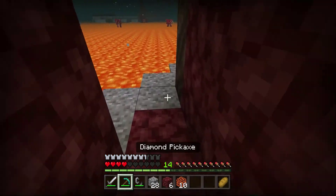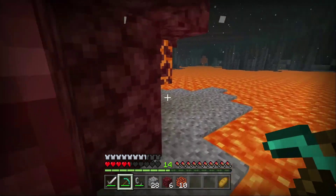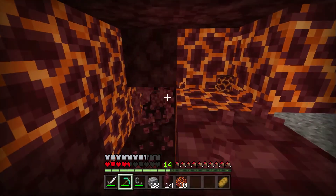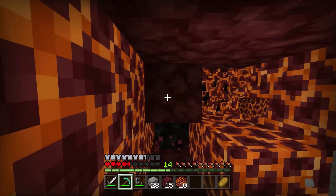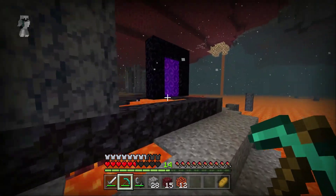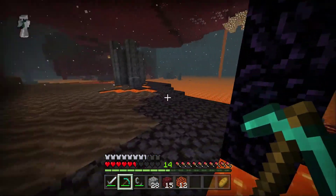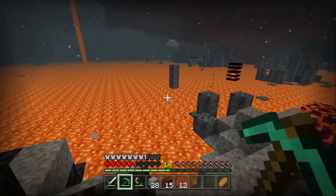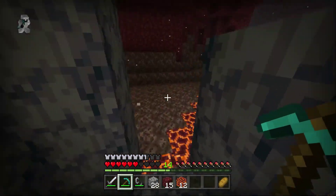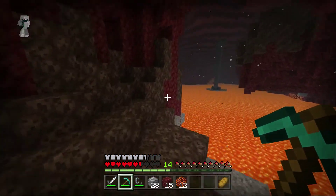The best way to get ancient debris is to use TNT. It's turning night — let's go! Oh it is, yeah! I'm nowhere near you. I'm ready for some enderman hunting, dude.